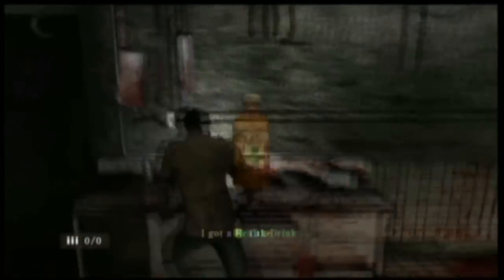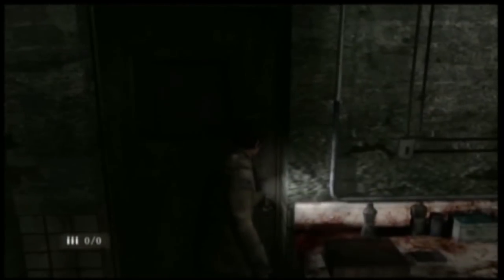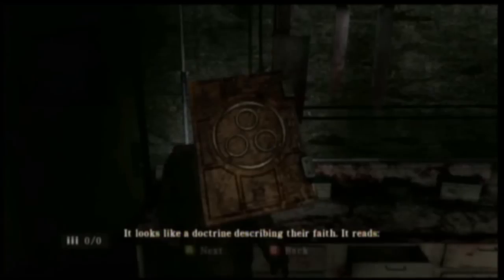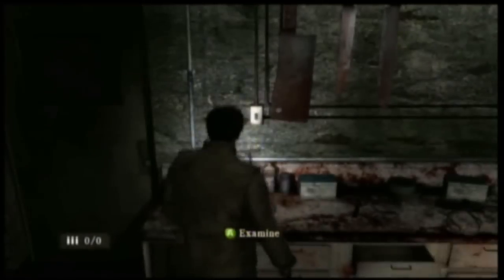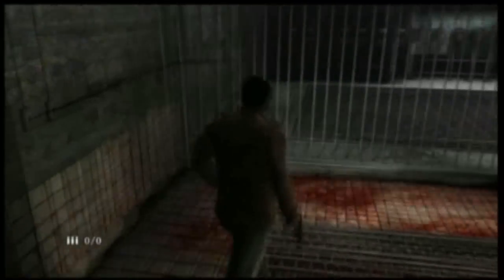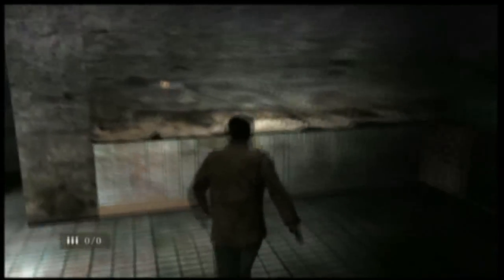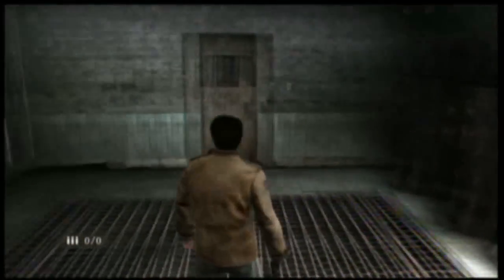Alright, we've got L with us now, so we can go open that gate that I already came across. But I believe there's some items in here that I want to grab first. I think there's a key in here, which I really need. Oh, there's the key. That's the key that I need — it'll get me into the room where all my stuff is.